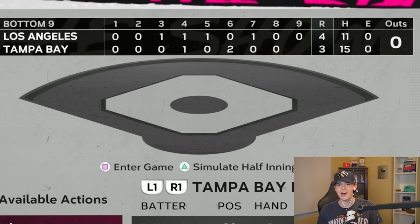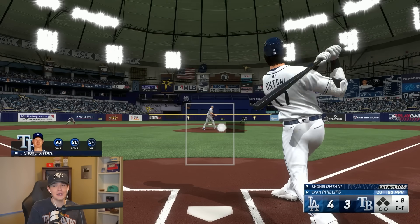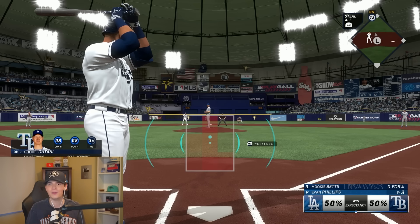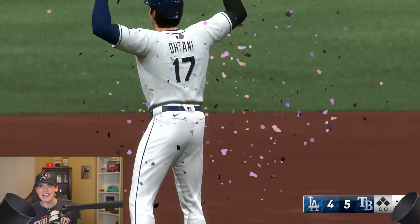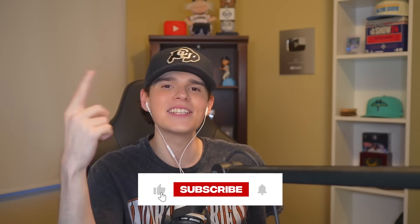Bryce Harper ties up the game three to three in game seven of the World Series. Bottom of the ninth, down by one — Shohei's up, one of the most clutch players, and he ropes it into right field — a double to start us off! Tying run at second base, winning run at the plate. Mookie Betts — there it is! We couldn't have asked for better. The team brings home their first ever World Series! If you enjoyed this video, leave a like and subscribe down below.